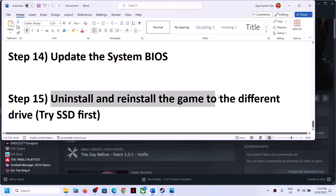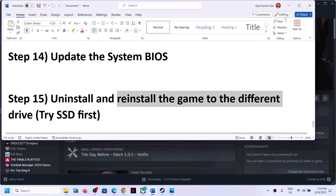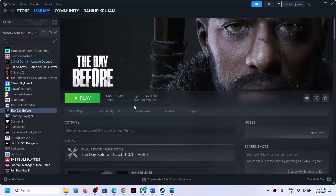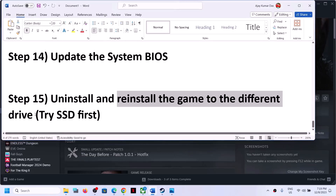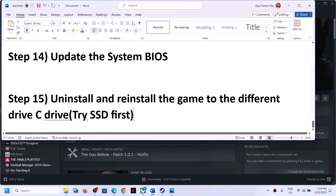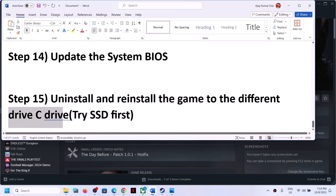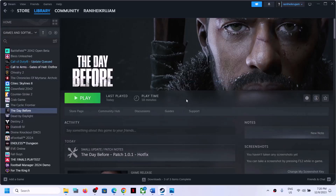The last step is to uninstall and reinstall the game to a different drive. Right click the game in Steam and select Manage > Uninstall. After uninstalling, go to the game installation folder, delete the game folder, and reinstall the game to a different drive. If the game is installed on an external or additional drive, try installing it to the C drive, preferably on an SSD. One of the steps shown in this video should help you get the game running. Thank you for watching — please like this video and subscribe to my channel.